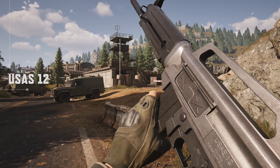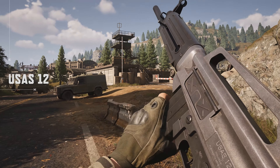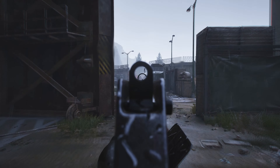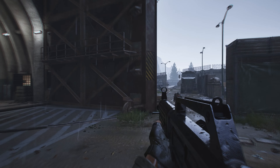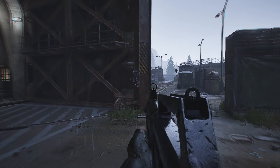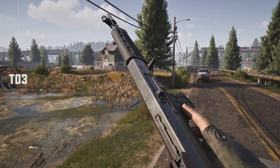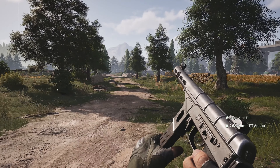The USAS-12 is a shotgun equipped with a fully automatic firing mode that uses 12x70 shells. It's a weapon of mass destruction at close range. In addition, we have the MDR, T03, QC61, and M96.